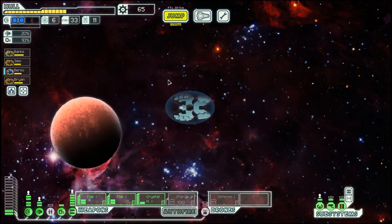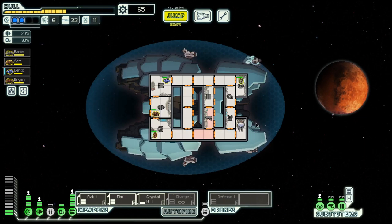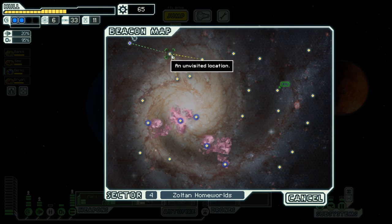Hello boys and girls, my name is Otis D and welcome back to season 40 of my FTL series — FTL Faster Than Light — here in the Rock Cruiser Layout C. If you want to know more about the game and what it's all about, especially this ship and this run, check out the first episode of this series.